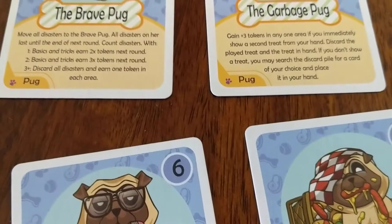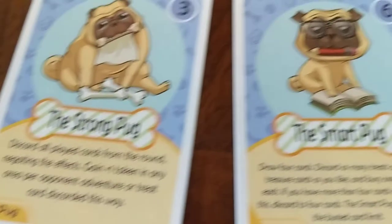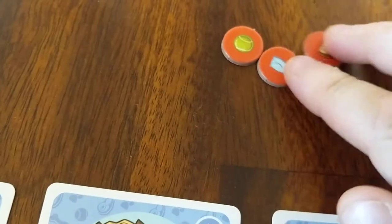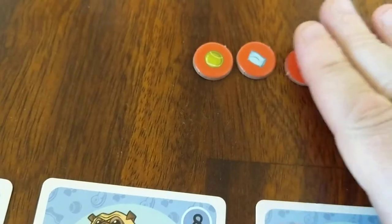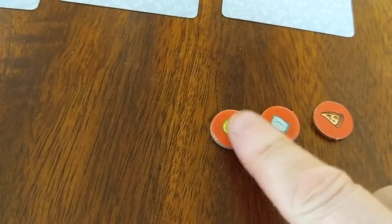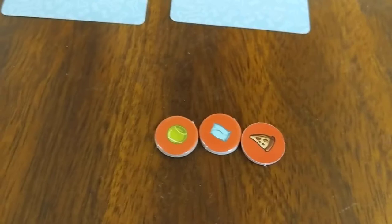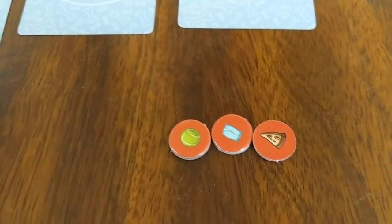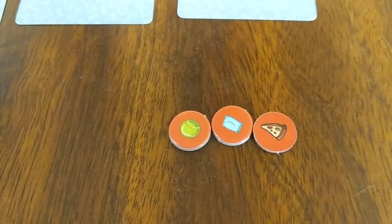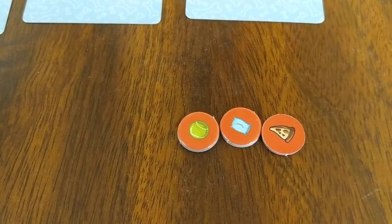Each of these pugs has an ability that can be triggered during the game. The game is very simple — the winner gets to 12 points. The points are divided between play, sleep, and eat. To win you need three sets of each: three play, three sleep, three eat.